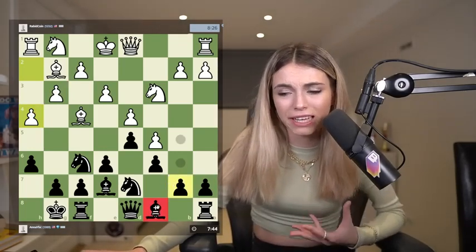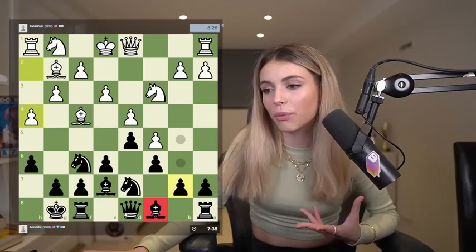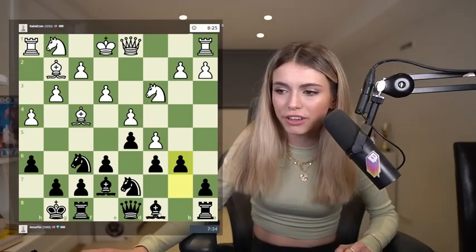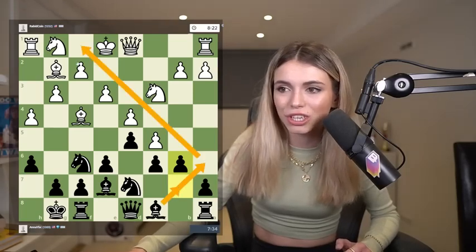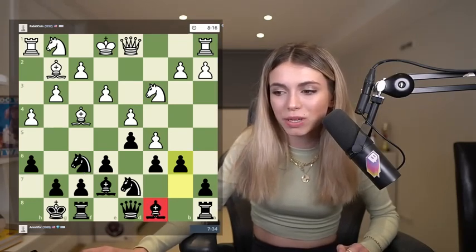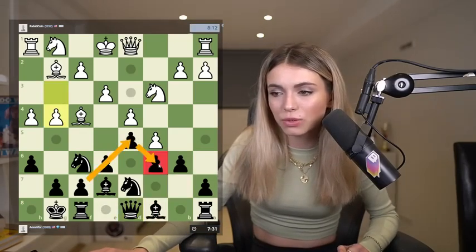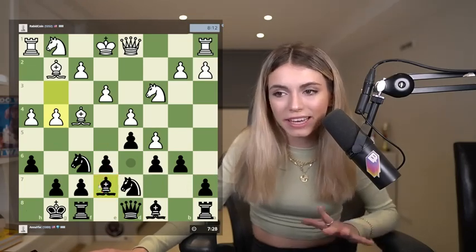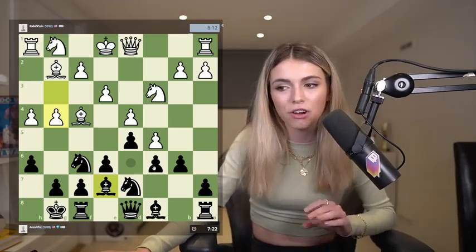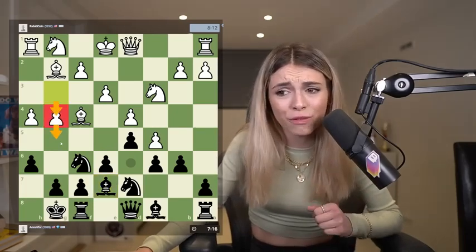Now I need to develop my light-squared bishop - this is the last piece I need to develop. I'm thinking of a good way to do it. All of my pawns are on light squares, so I'm going to go b6 to try to develop it through either b7 or a6. In this position, I can tell this bishop is my bad one because all my pawns are on light squares, and the other is my good one because it has more movement. Now more things are happening - we're at move 10, almost all my pieces have been developed, and my opponent is going g4 going for an attack.